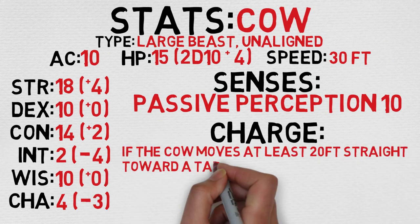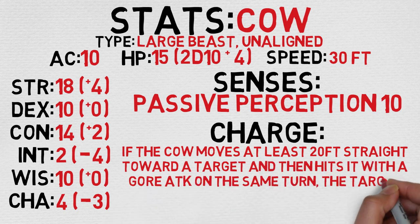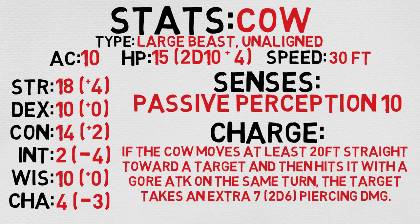The cow is considered to be a large beast that is unaligned, which means you can actually ride one if you want. Pretty cool. AC of 10, 15 hit points, calculated by rolling 2d10 and adding 4 to it, speed of 30 feet, and one of the highest strength scores we've ever covered, clocking in an 18 or a plus 4 modifier. Very nice stuff.